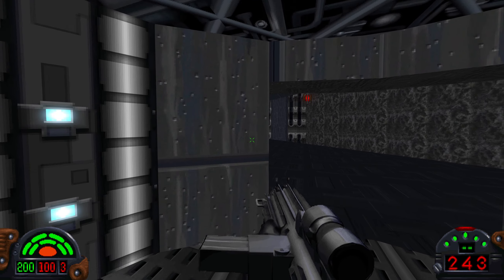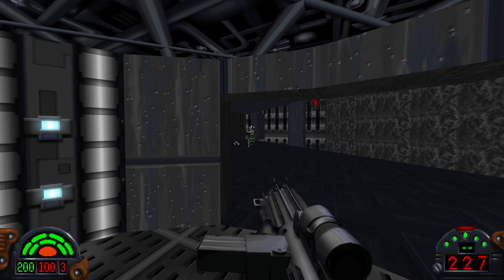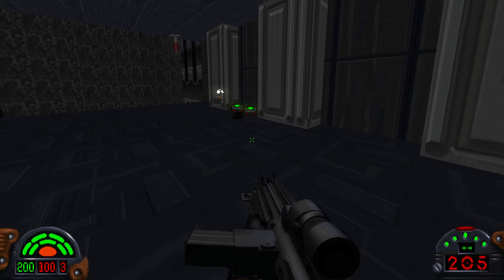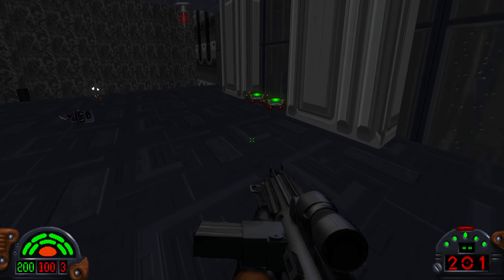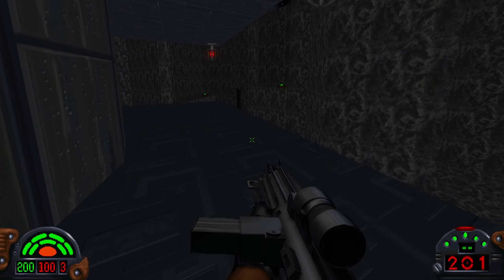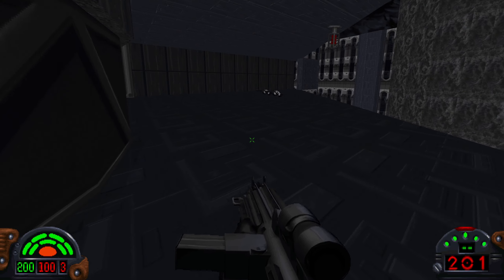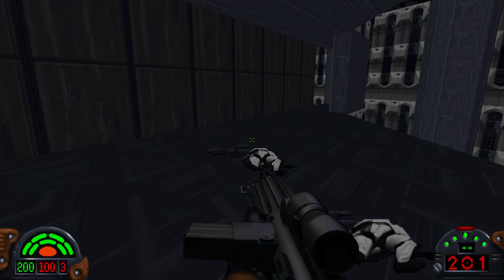This elevator brings you up to the second floor of the facility. A few stormtroopers up here, and another mouse droid. The enemies might be different if you're playing on harder difficulties. There are some shields you can pick up — you can jump across to these cliff-like areas to grab those shield pickups if you want. Those are not secret areas, surprisingly.